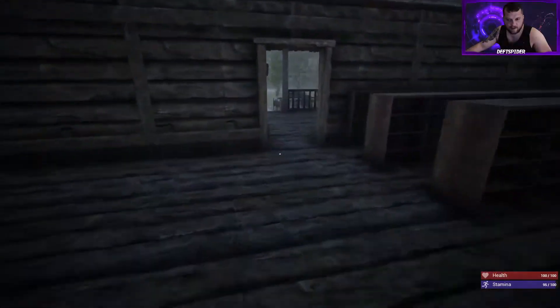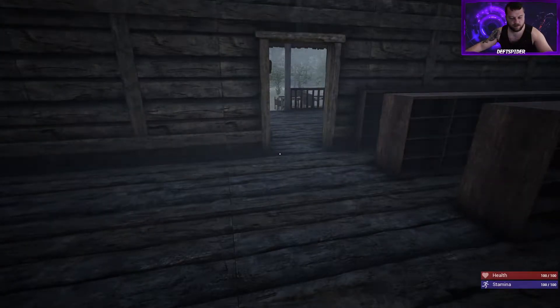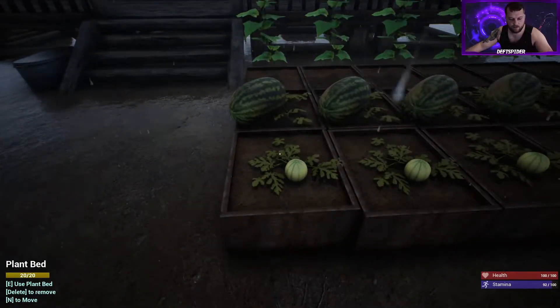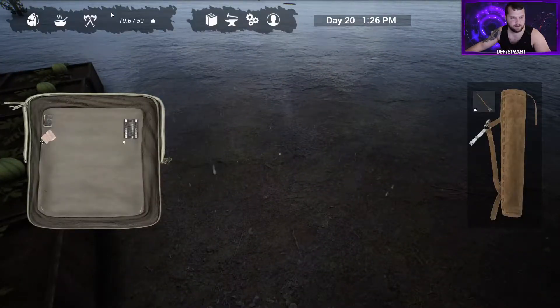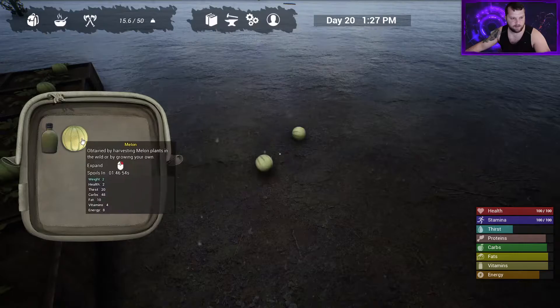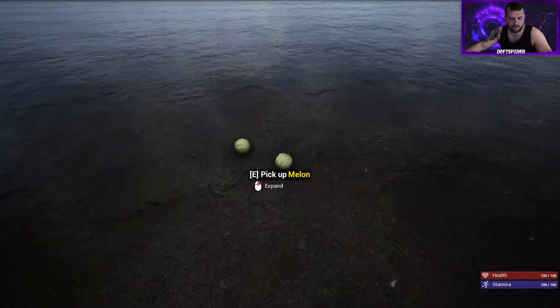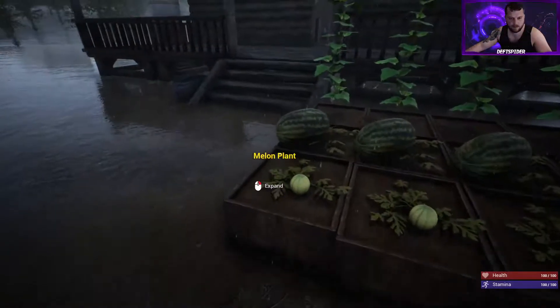With that, we already have cans on us — you can make these from aluminum or find them in the villages. We'll head to the garden. First let's see what food we have on us — we already have some melons. We'll drop them on the ground like we do with fish, right-click and then harvest.